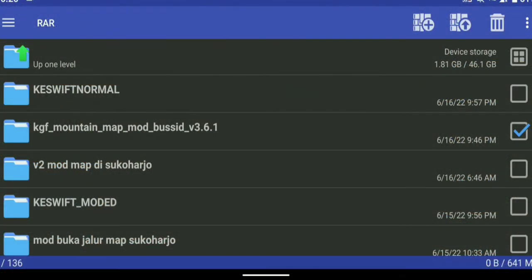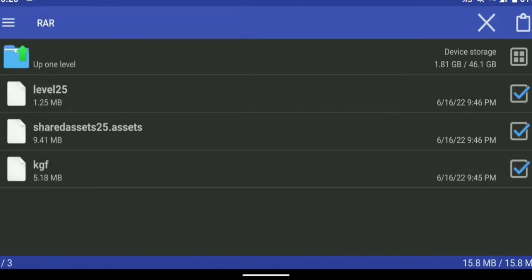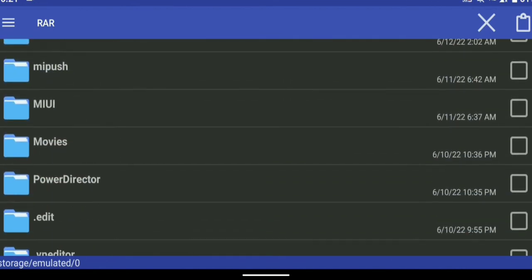Let's check the link in the description. If you download it, it's called KGF Mountain Map Mode. If you click this one, you can download a copy to clipboard. You can download it in the ShareMods. If you download using the ShareMods button, there is no password. You can download the ShareMods link. Copy and paste the method in the SpeedBaker.